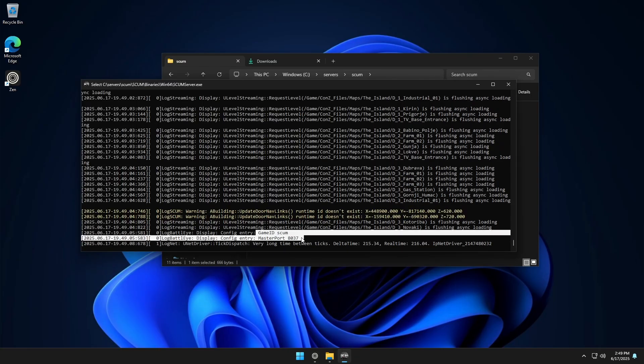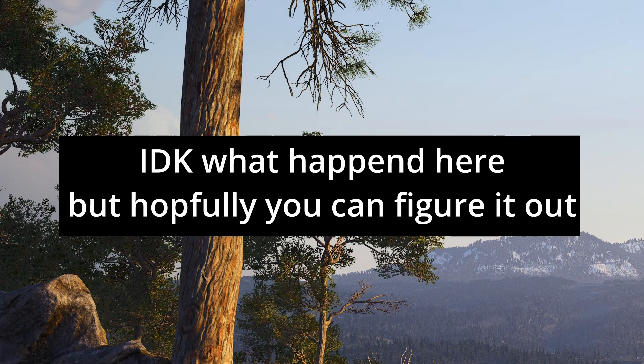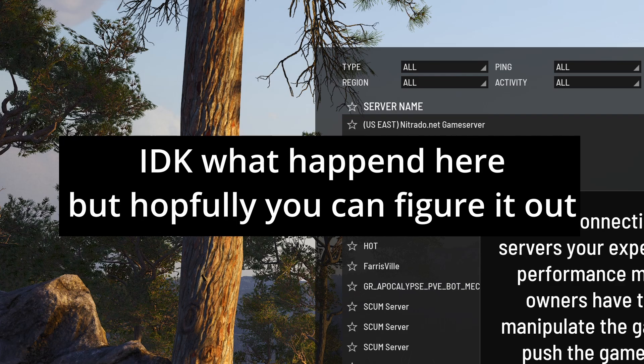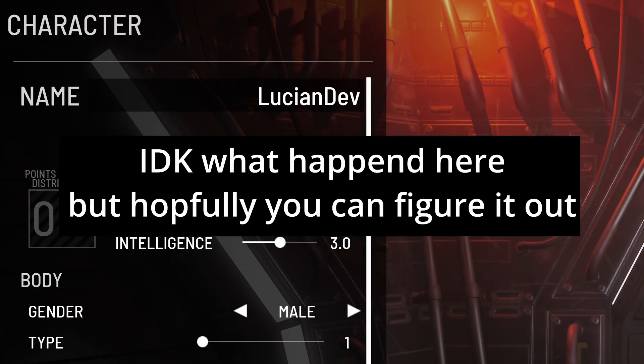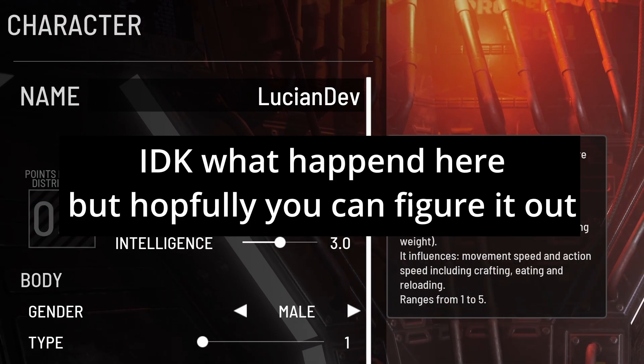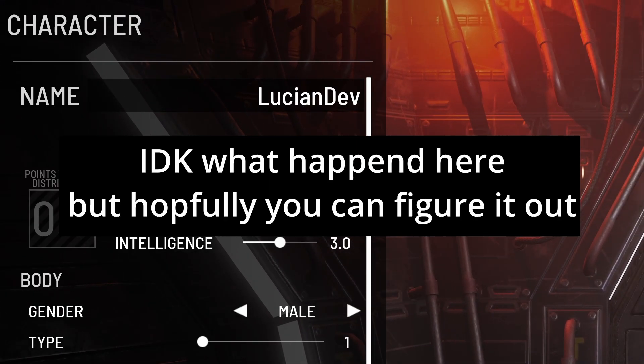Once you see the server ready message, your server should be up and running. Go ahead and launch the game. Click on Multiplayer, then on Connect, type in your IP address, and hit Connect. A message will pop up — hit 'I Understand' and wait a minute while it connects. Just like that, we're connected to the server and we're able to create our character, adjust whatever settings we want, and log in.